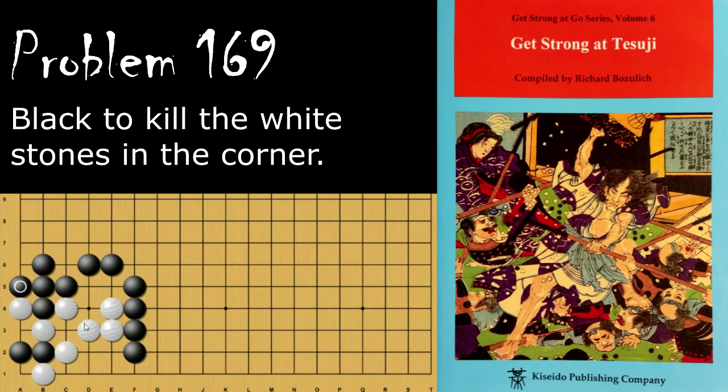White effectively only has one eye. If instead of haneying, white plays here, then black still ataries this stone and then plays something like here. White still only has one eye.